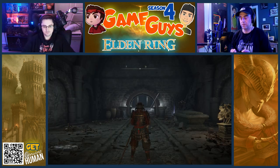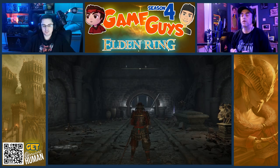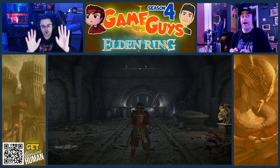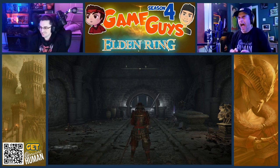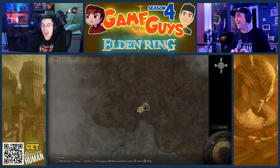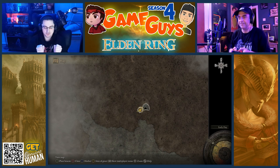Go back to the map menu. Press the X button — sorry, I meant X. That was my bad. Go back to the map menu. Press the X button to bring up the marker menu. We're setting markers.